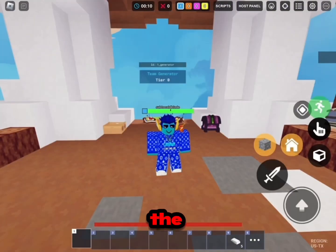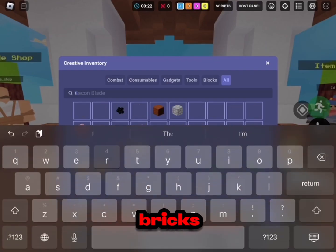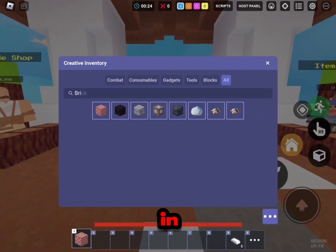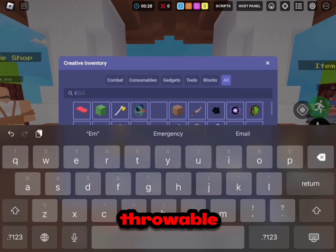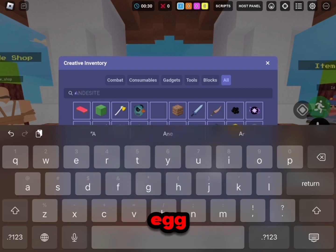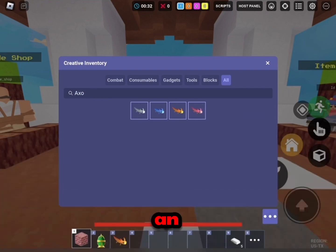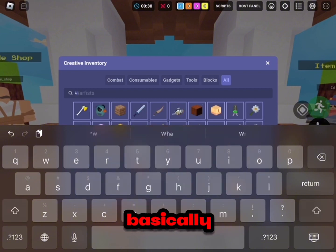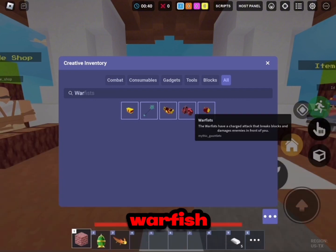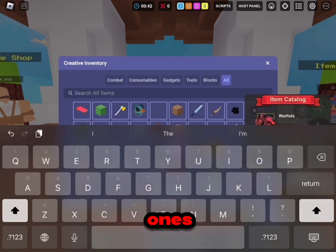Make sure to do exactly what I do. The first thing you want to do is get bricks — make sure you have them in order. Number one is bricks. Now get an egg, a throwable like an emerald egg. Now you want to get an axolotl, an orange axolotl. For your fourth item you basically want to get those war fists, the big red ones.